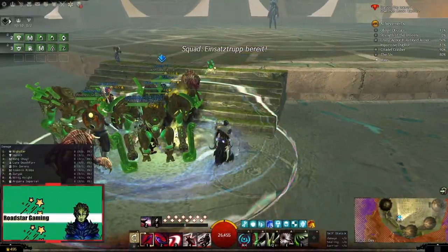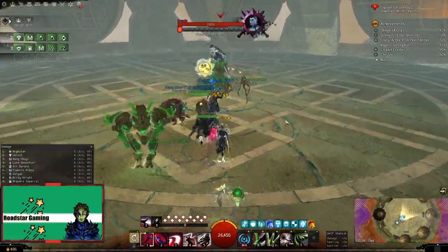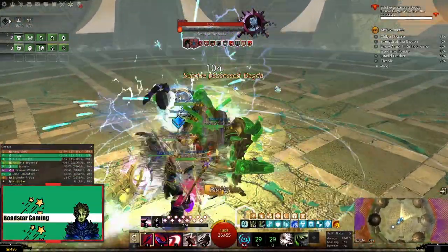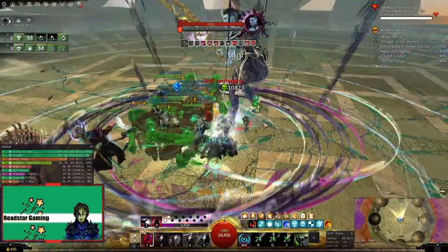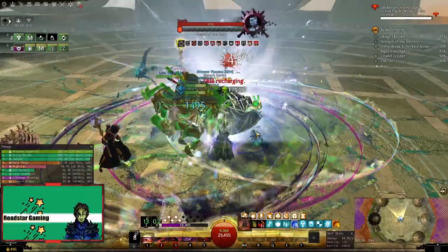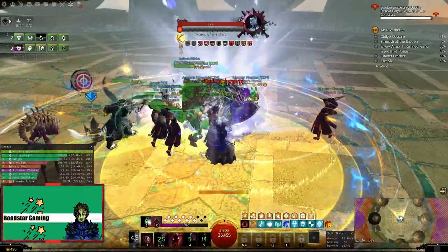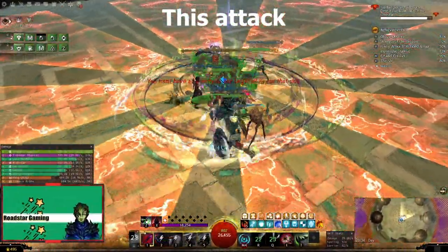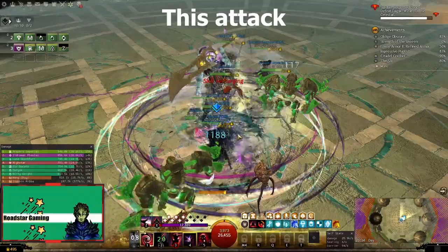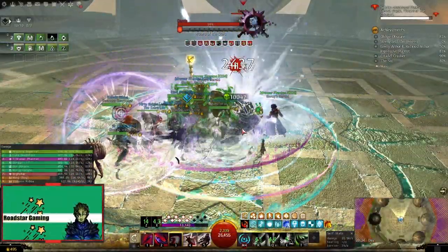Moving on to the encounter. The fight starts off easy, as Dagda will do some auto-attacks that do not hit for much. Just make sure you have regen up and the group will be fine. Then at 90%, 75%, 50%, and 25%, she will do an attack that does not hit hard, but can apply stacks of Residual Anxiety which can be fatal at 10 stacks, since it turns the player hostile to others, so if it happens at some point, get ready to revive them.